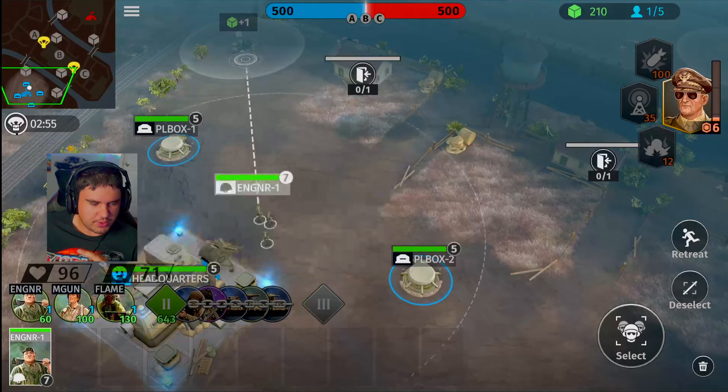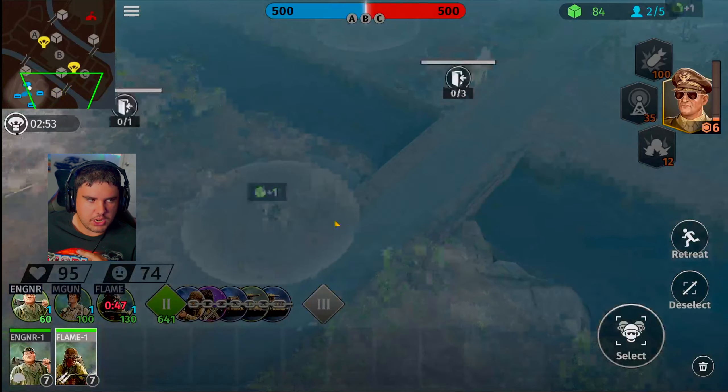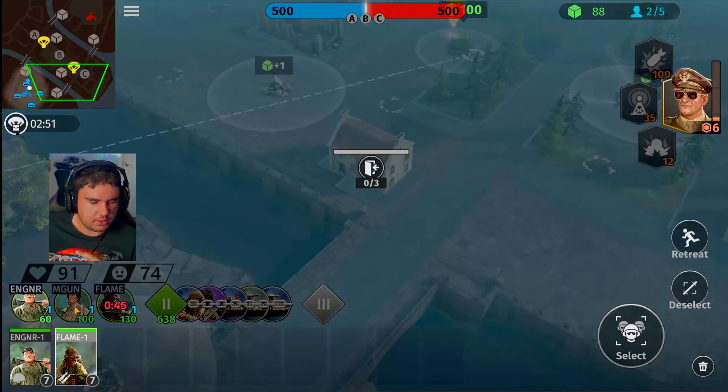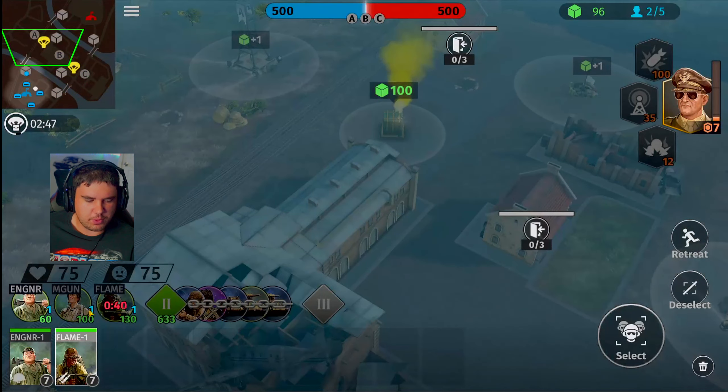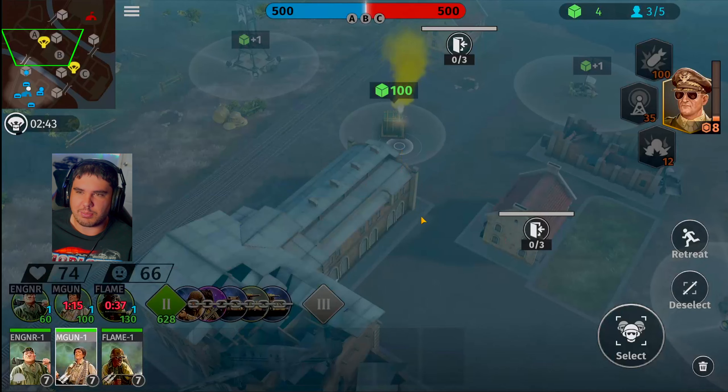Flamethrower Squad is going to be one level lower, weaker than ours though. So let's go and grab that and stick you up this way. Once we get 100 points, we'll be able to grab the machine gun unit. Even though the troops are relatively close to the German counterparts, you can get your units at about the same time.